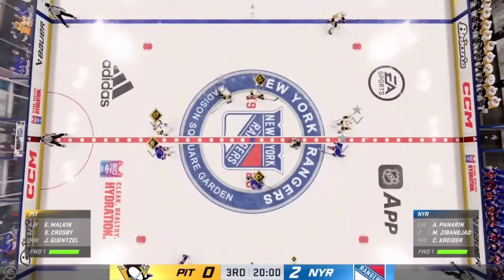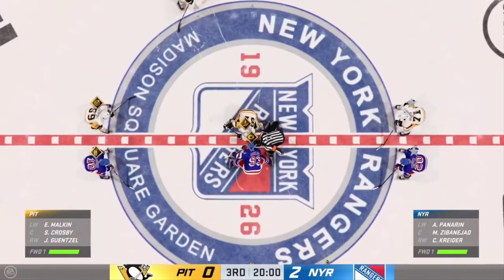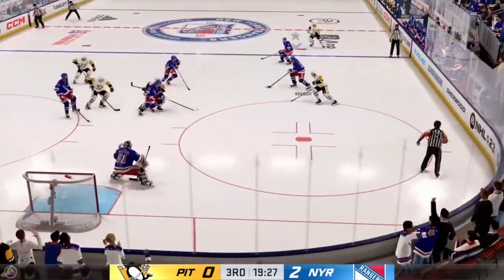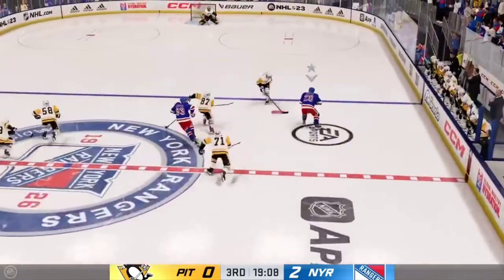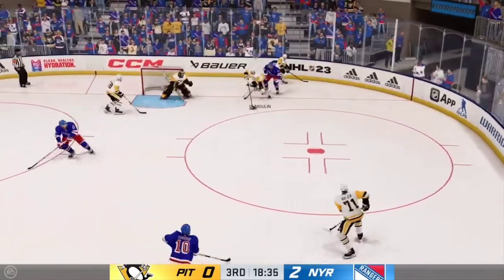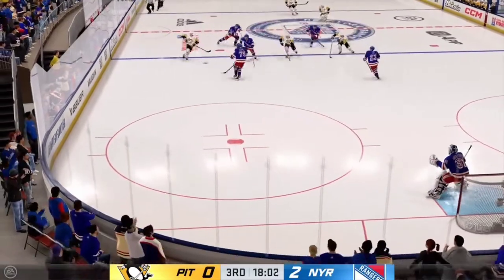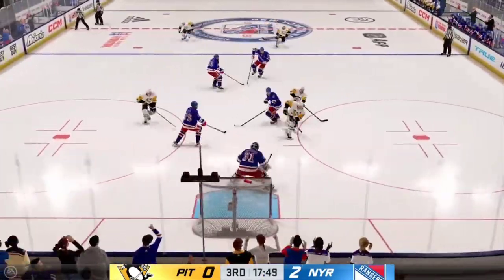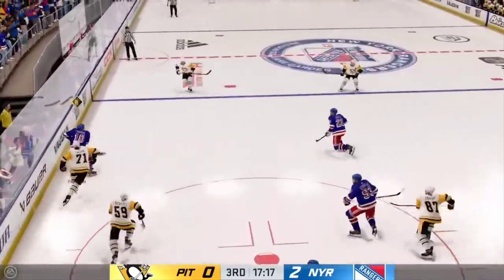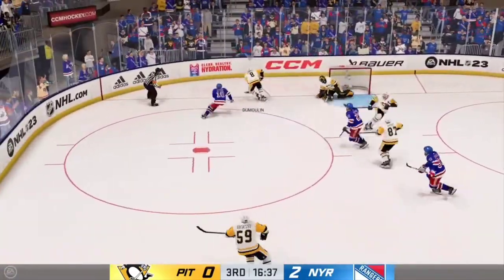Period number three just moments away as the official signals both teams into position. This one's underway here in the third. We've got two periods under our belts — Ray, how do you see things? Pittsburgh's fortunes in this game are going to rely almost entirely on whether they can get more pucks to the net. The fact that they're even in touch is a bit of a surprise — they've really not generated much at all. Great reflex pass stopped by Shesterkin. Goalies love the butterfly — he slides across and doesn't worry about the shot.